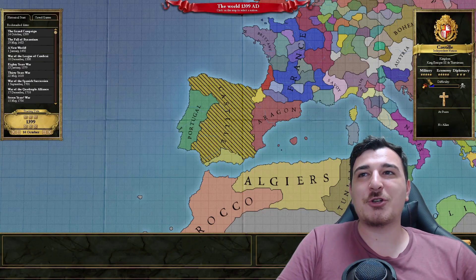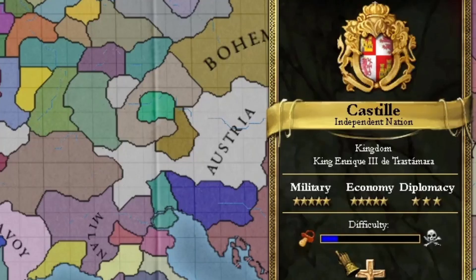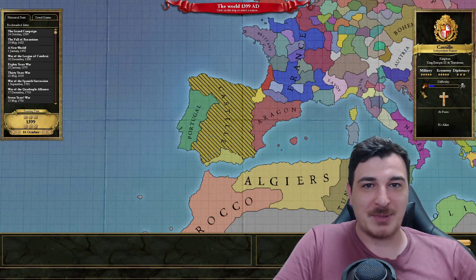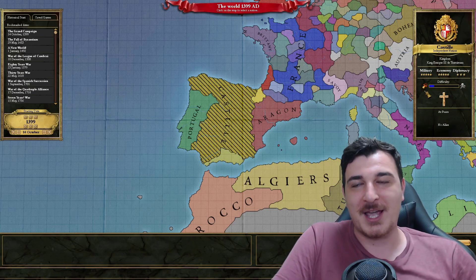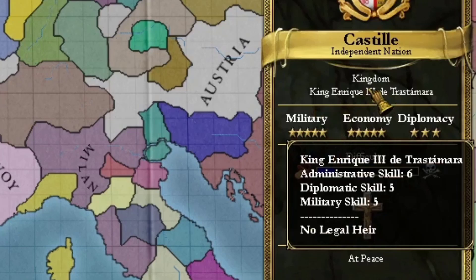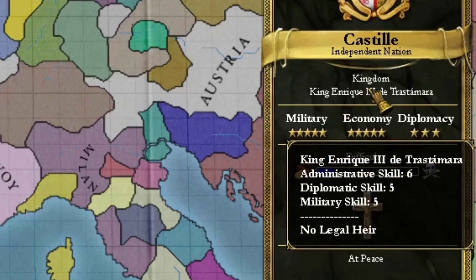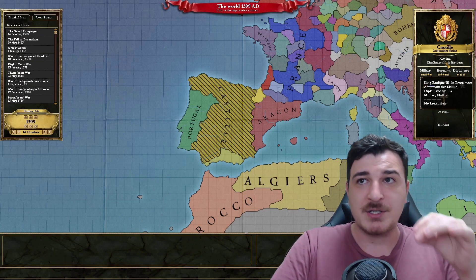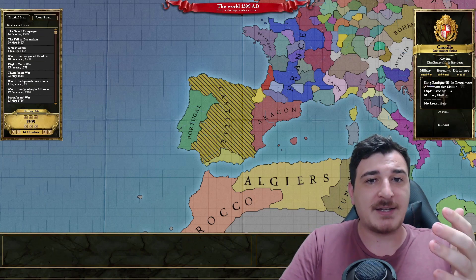You also have a different system that shows you how easy it is to play as a country — from beginner difficulty to very hard difficulty. Obviously Castile is very easy to play as; it's one of the strongest nations in the game. It shows you the religion, how military, economically, and diplomatically strong this nation is, as well as the leader and their particular skills. EU3 does not have mana points, so these skills do not affect how many mana points you get. Instead, they give you other modifiers in the game that we'll see in a few moments.